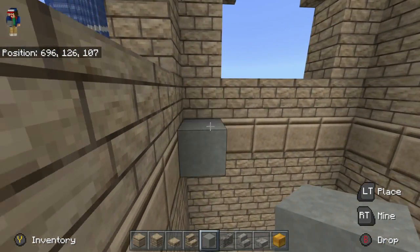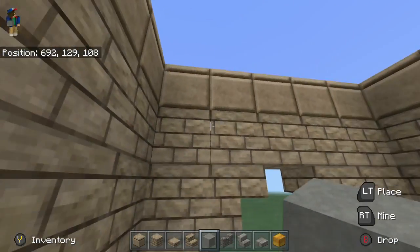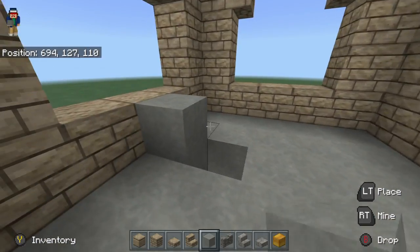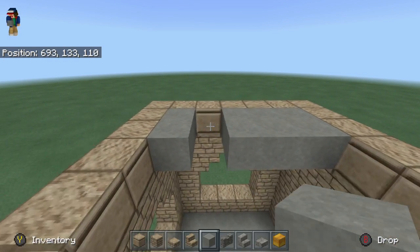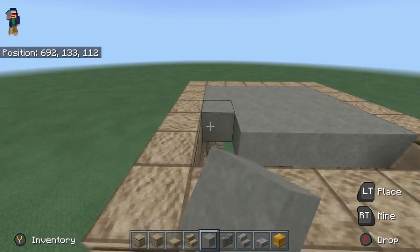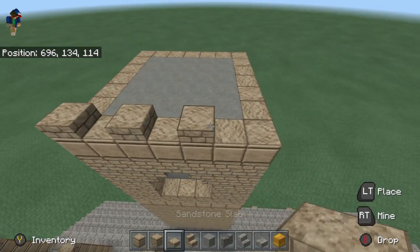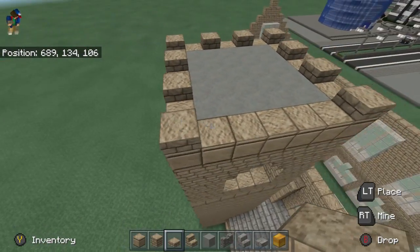Go ahead and place upside down stairs in that area there. Layer it on top with some smooth sandstone, then come on the inside here and fill this up with smooth sandstone on this level, and then go on this smooth sandstone level and fill it up with smooth stone again, just like this. What we're going to do now is add little tiny crenellation type things. Start on the corner, go every other block with the sandstone slabs. It's pretty simple stuff.